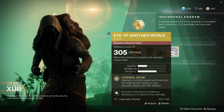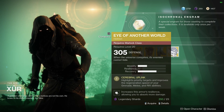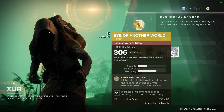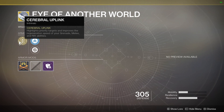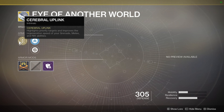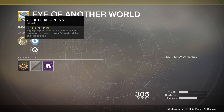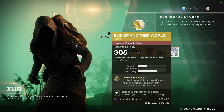Eye of Another World — if you haven't got this, you're definitely just starting to play; welcome aboard, you Christmas noob. It's actually a good helmet: Cerebral Uplink highlights priority targets and improves the regeneration speed of your grenade, melee, and rift abilities. Note that the regeneration improvement is quite minor — the main draw is the priority target highlighting. Still a good helmet, looks pretty cool, and they're quite cheap.